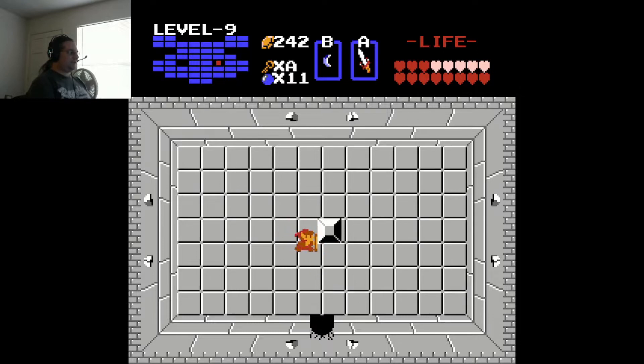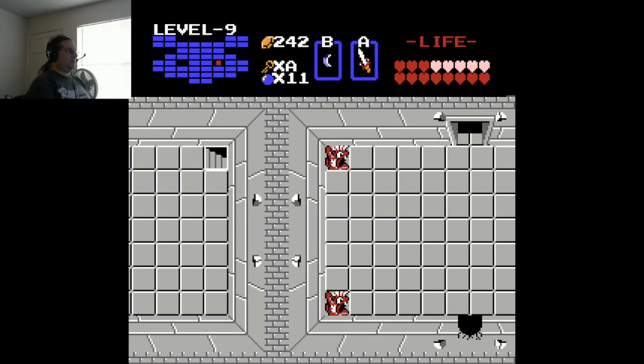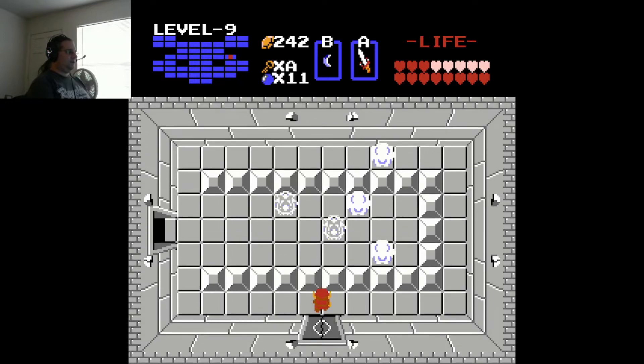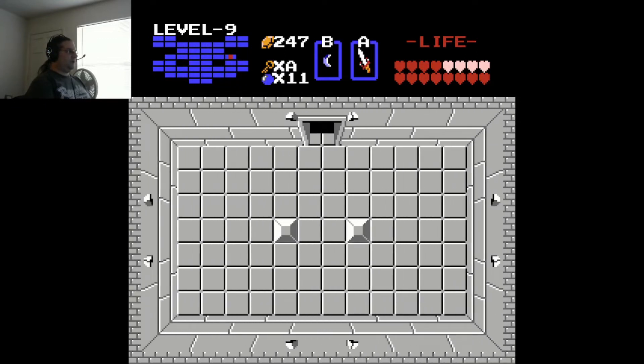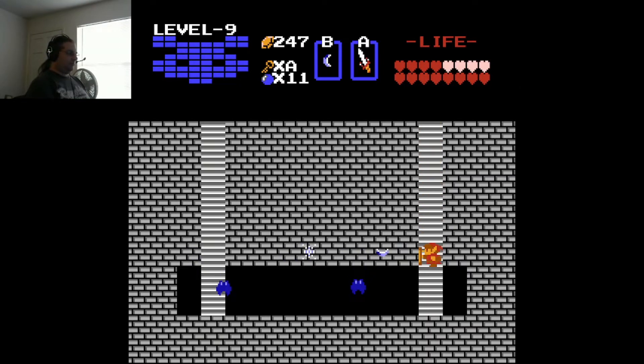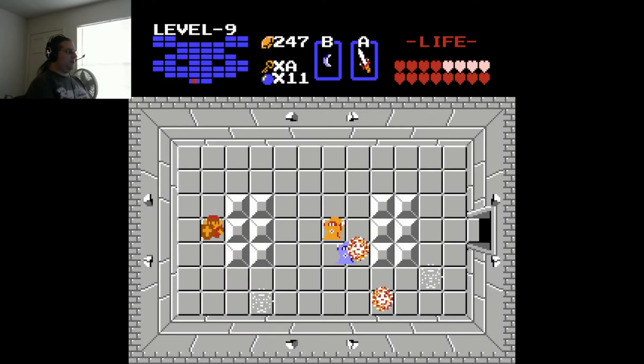Let's do this. We've already got the silver arrow. Let's head north here. We've got some fires and some flashing bubbles — nothing too dangerous as long as we're careful. Very nice. And then we head over here, we don't blink, and we can get out this way. And that takes us over here.